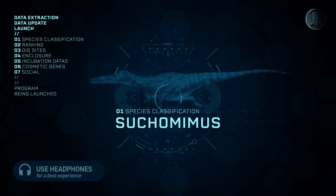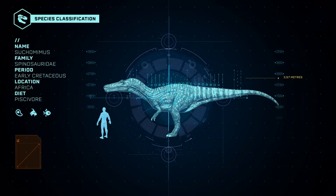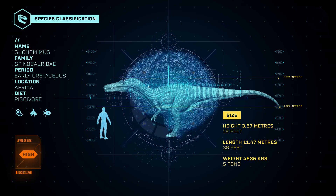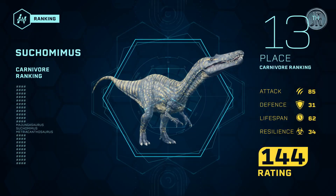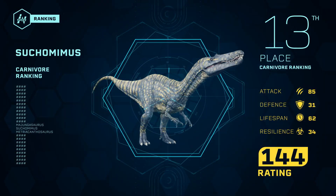Presentation of the Suchomimus. The crocodile mimic was a powerful carnivore native to early Cretaceous Africa. Ranked 13th among carnivores, the Suchomimus is one of the game's four piscivorous dinosaurs.